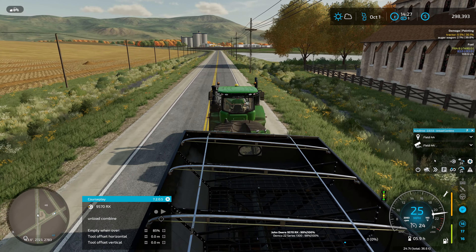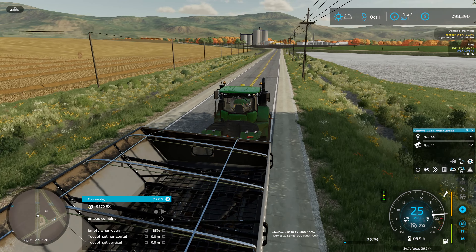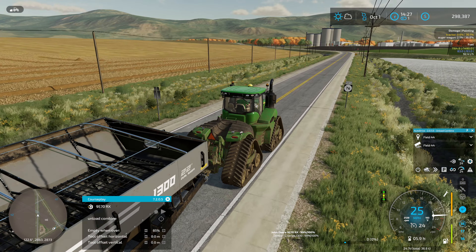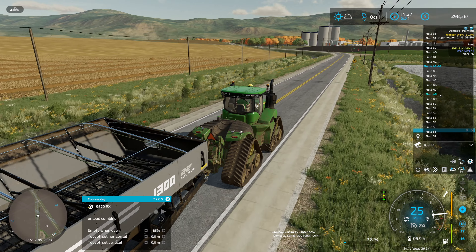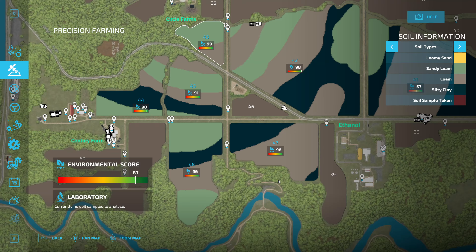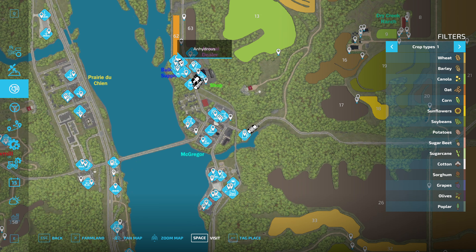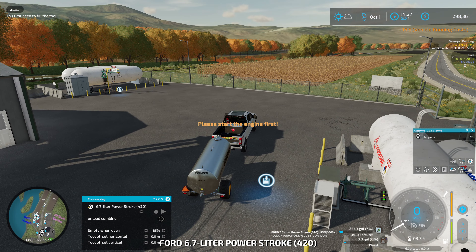Not sure why there are two on there — no idea. We'll just drive over to the field. We need to go grab the header as well. I would put this on auto drive but we're almost there — field 41. I'll just turn it on, should be able to make the rest of the way there. Before I forget — I sent the truck down to the propane dealer.